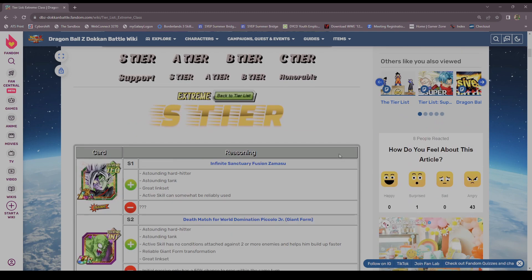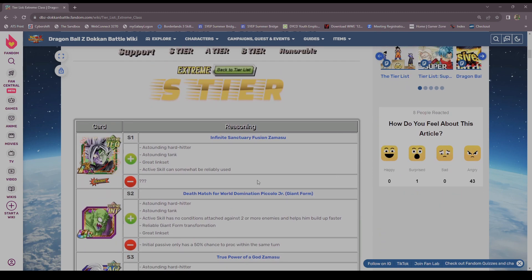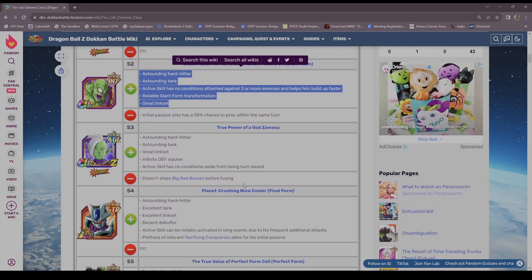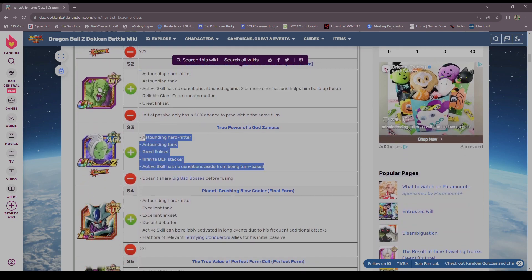The first unit: Merged Zamasu — absolutely S tier, easy. AGL unit, absolutely — this guy's incredible, easy S tier.